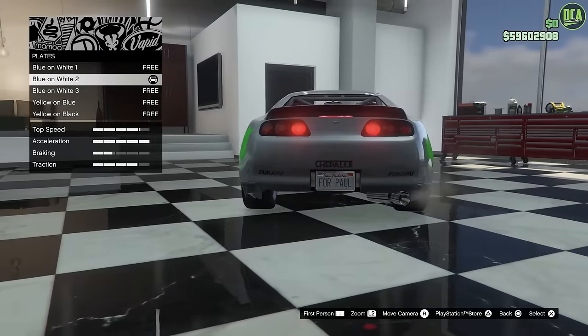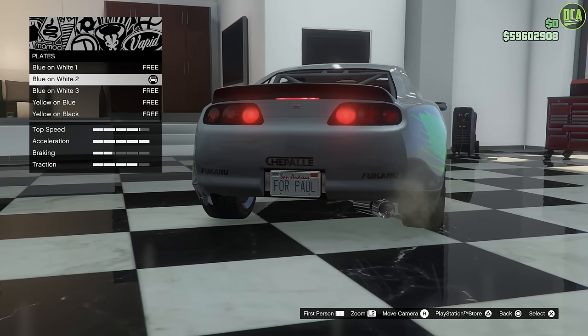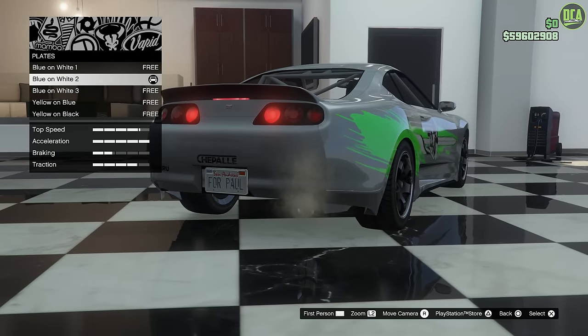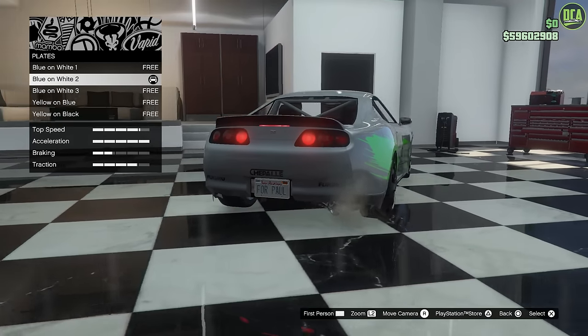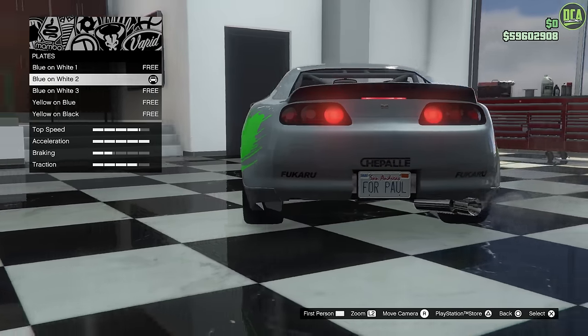For the license plate, the real plate from the actual car was a California plate, and the text on it was 3NTQ305. For those of you who want to replicate that, you can — but Rockstar still hasn't given us the website for custom plates. So I just went ahead and did my personal plate for this one.